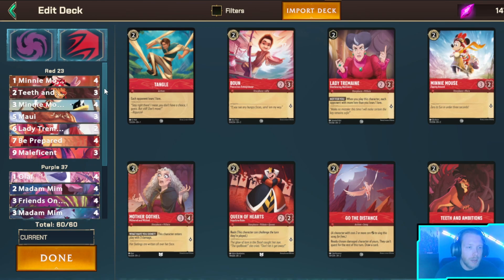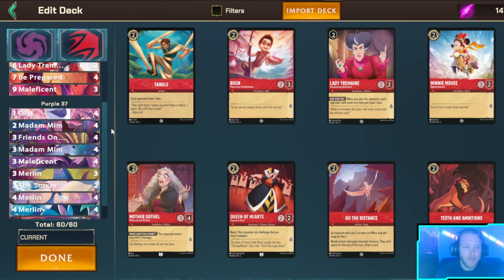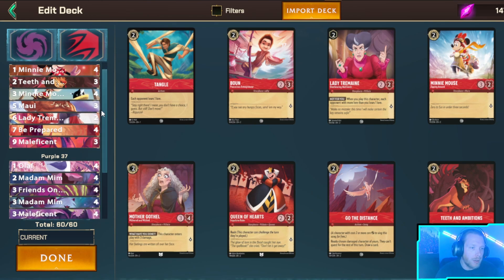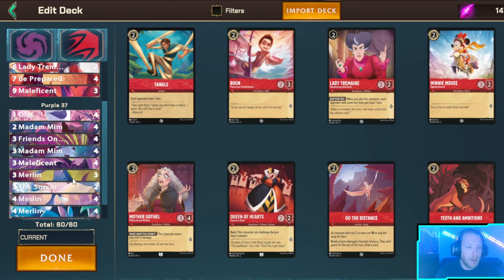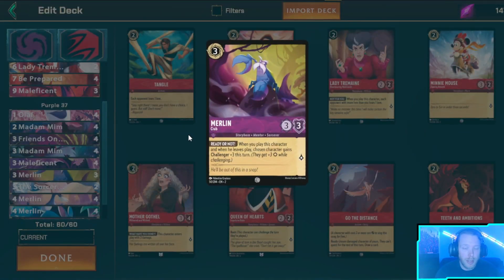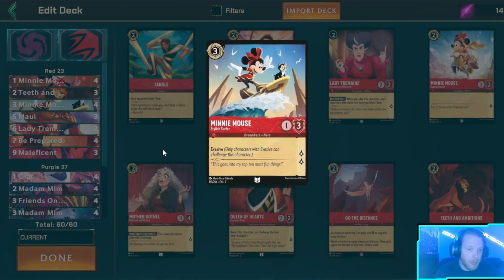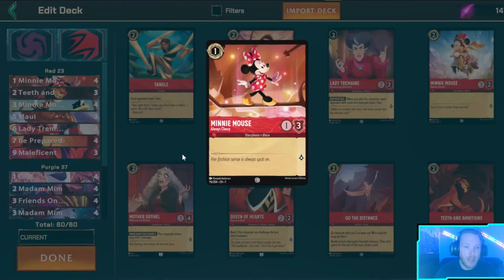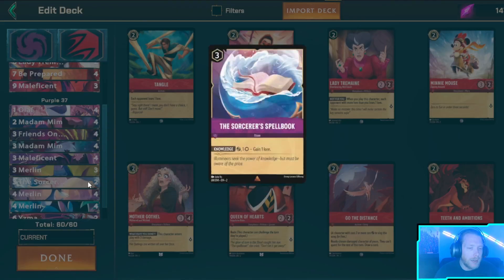I've been playing Ruby Amethyst since the game came out. Running four Mini and four Olaf because not having a one-drop really weakens this deck's strength. We have three Teeth and Ambition and four Madam Mim Snake as our only two-drops. Then Mini on three along with Friends on the Other Side, Fox, Madam Mim, Maleficent, and now also Merlin. I've been playing this for a while — I finally see other people starting to do this too. It's mainly to buff so I can crash into opponents and deal with their elusive, and turning these into one-drops that attack for four is really really powerful.